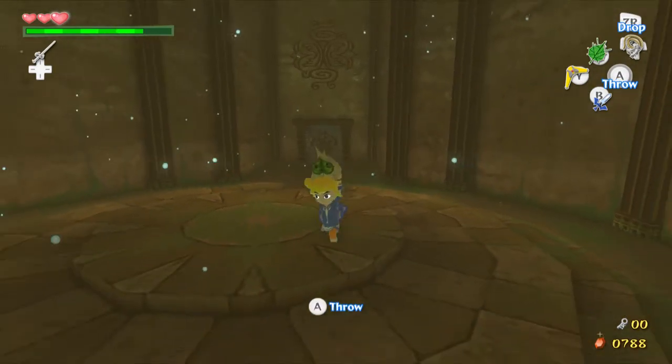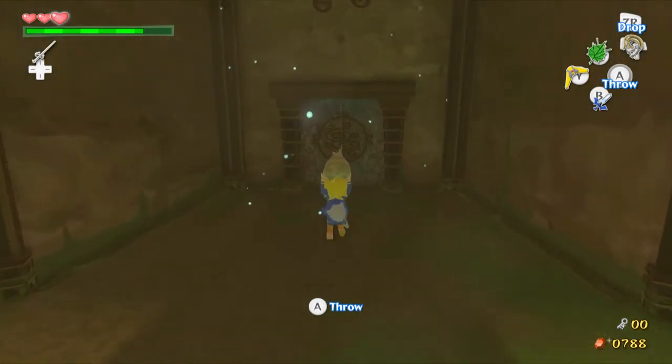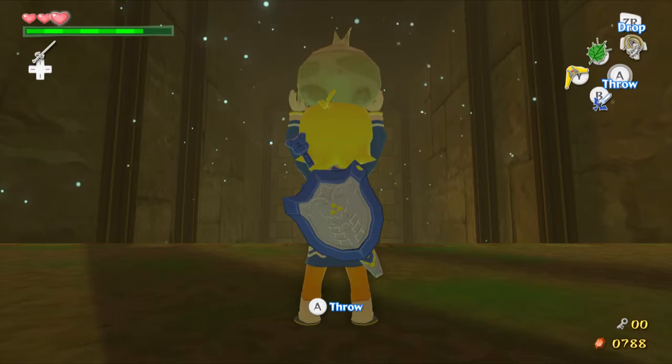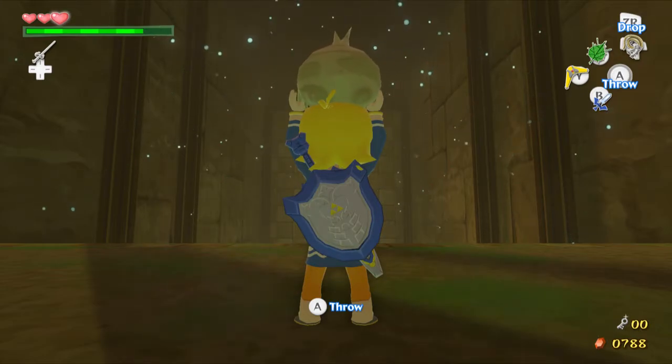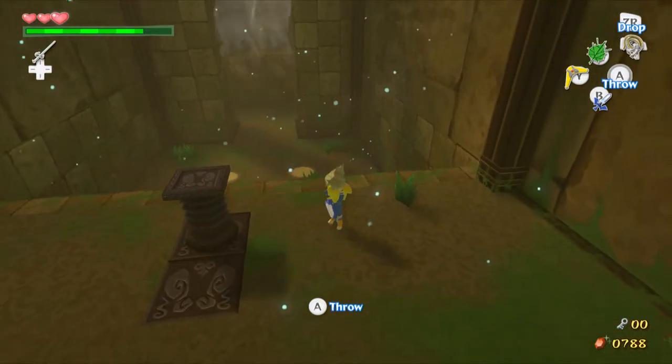With Medli, you can pick her up and have her fly you. Makar, you have to throw him and he flies independently, because obviously he's not strong enough to carry you like Medli is. This is the huge size difference.